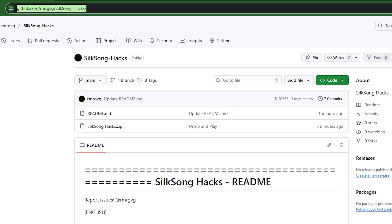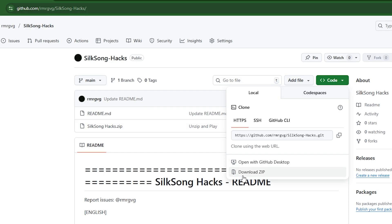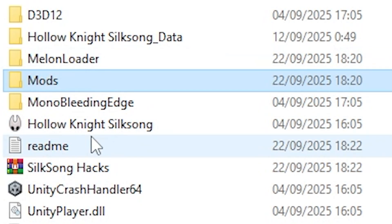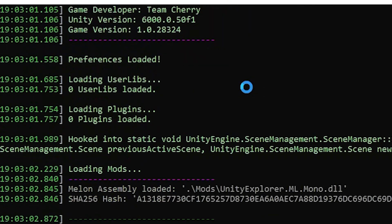Hey everyone! Today I'm sharing Silksong Hacks, my tool to tweak Hollow Knight Silksong in real time. It's super easy — just go to my Github, download the package and extract it right into your Silksong installation folder. Then launch the game and that's it!